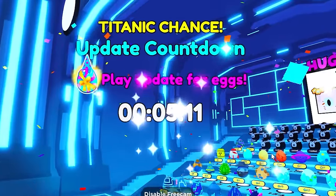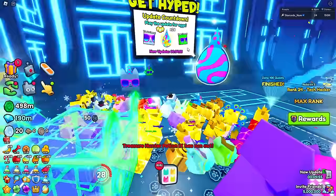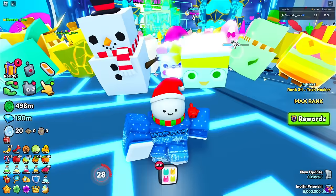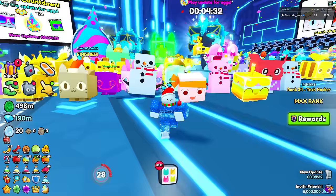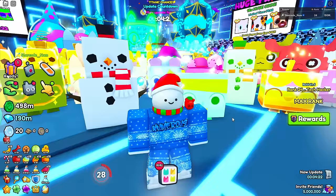The simulator update drops in less than five minutes. This update is a little bit different because we're already going to be getting content before it's even out. With this update they're introducing new hype eggs, and I'm going to get 24 of them because I am the max rank - you get one egg per rank. There's a chance to get the titanic party cat, and this is probably going to be the best update we've had yet.